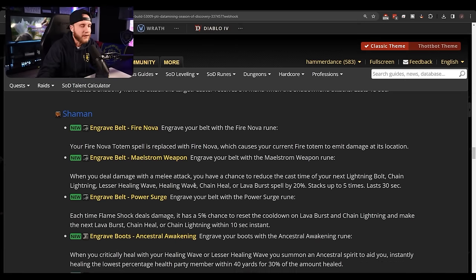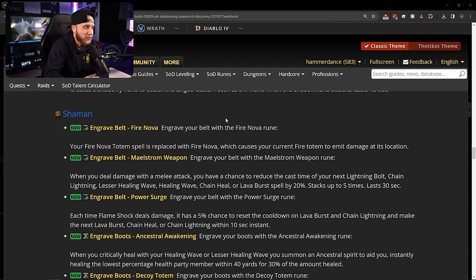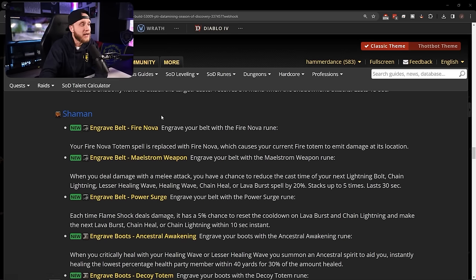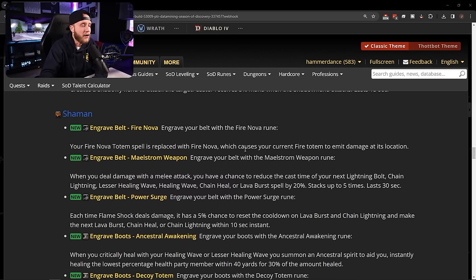Let's look at shaman runes. Starting with belt runes: Engrave Belt: Fire Nova — your Fire Nova Totem spell is replaced with Fire Nova, which causes your current fire totem to emit damage at its location. Basically, any fire totem you have down gets turned into a spell — you throw a fire totem, hit Fire Nova, and it bursts flames out from wherever the totem is. A really nice AoE ability; shamans are going to pump on AoE with this.